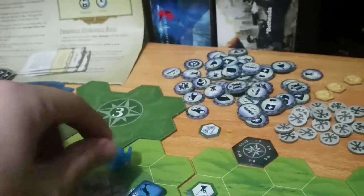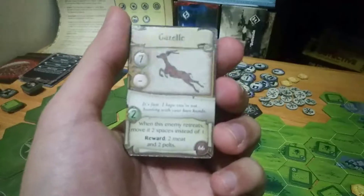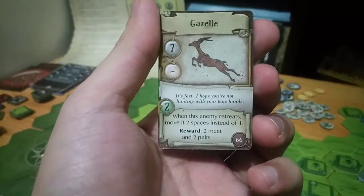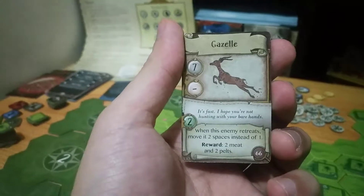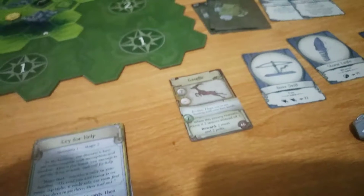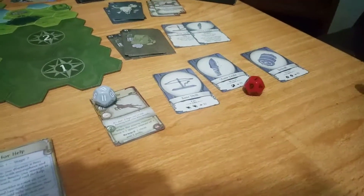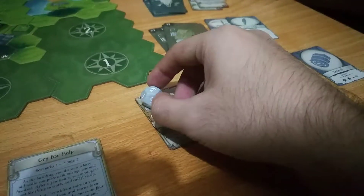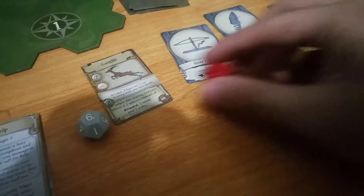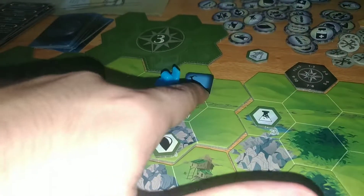That's an enemy again — enemy 66 is a gazelle. I don't think we can kill this in one combat. It has two health and it runs away two spaces. Let's try anyway, but I'm not enthusiastic because we're not going to kill it. That's a six — doesn't even hit.